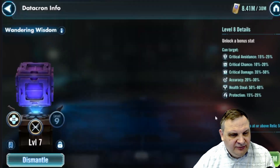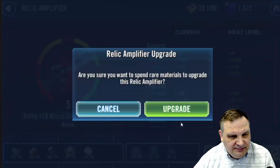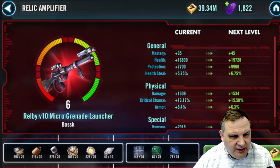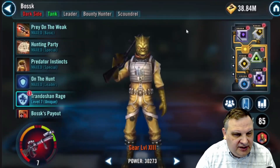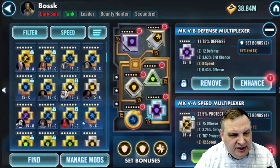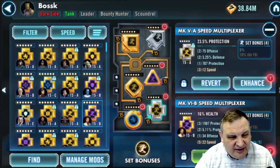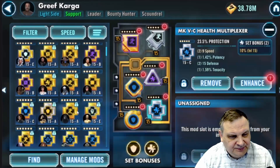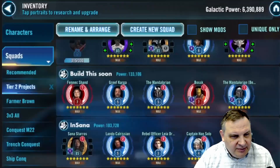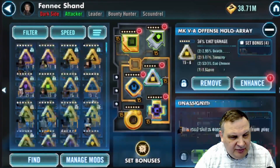I got enough datacron currency to finish out a couple of level seven datacrons to level eight, trying to get some more good stats on them. Also, I have to take Bossk to relic seven if we're going to build that Fennec team to counter Lord Vader — we need Bossk at relic seven at least, probably relic eight, maybe even relic nine for better Vader teams with Maul in them.